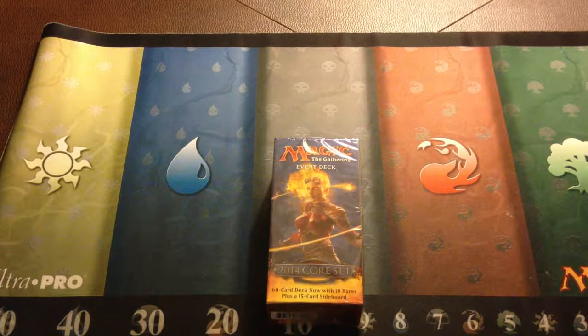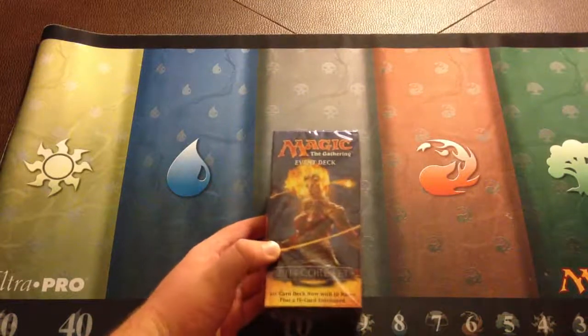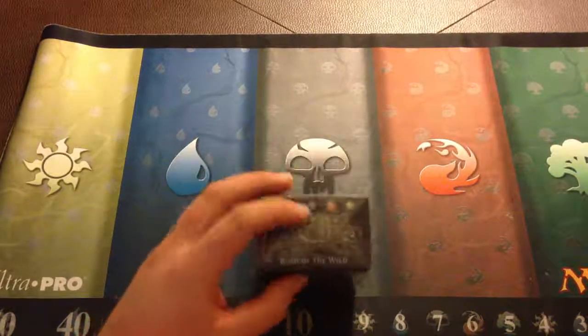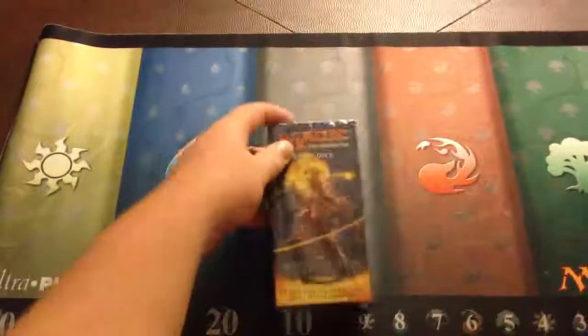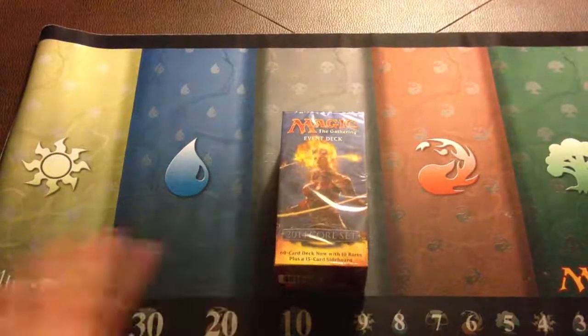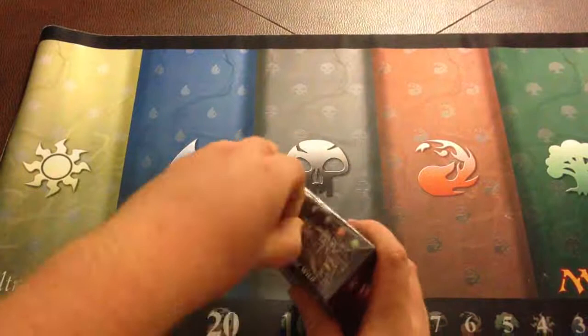Hey guys, this is WaterRideUp24 from MondayMorningMTG.com, and today I have the event deck for the 2014 core set, or M14, and it is Rush of the Wild. It's a Gruul deck, mostly based around the Gruul cards from Gatecrash and Dragon's Maze, with some M14 cards involved, so we're going to go ahead and open this up.